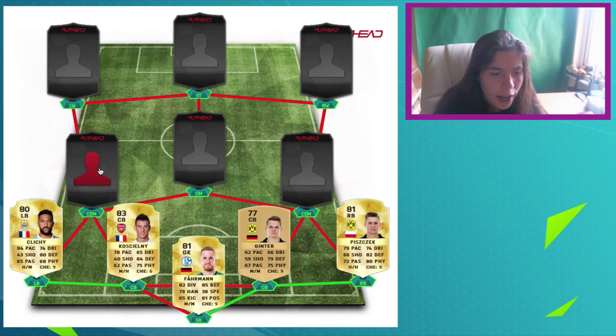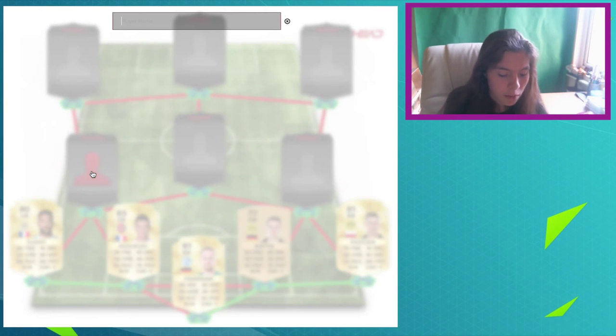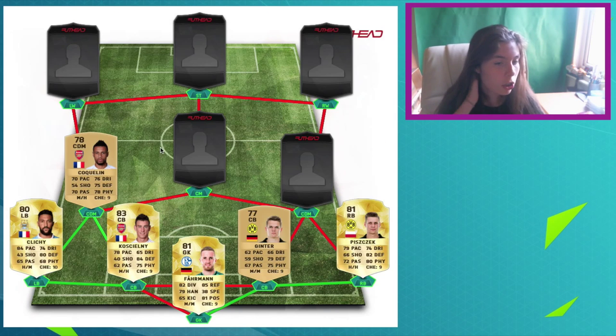And then we've got Kličhy, who's an 80-rated this year, and links strongly to Koscielny. And then we've got Kockolin, who has also been upgraded to a gold, which is actually pretty cool. I don't know what rating he was as a silver last year, but he's been upgraded to a non-rare gold now — so that's pretty sick.